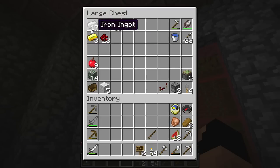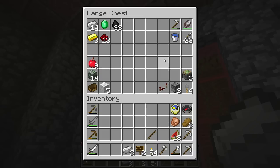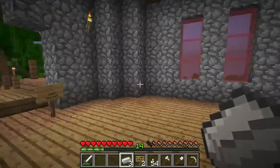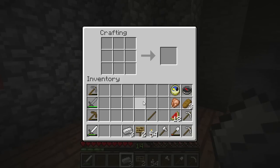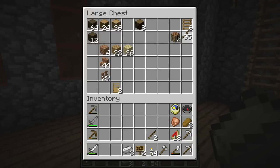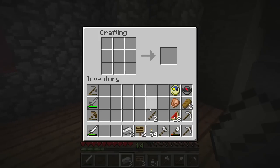We actually have quite a bit of iron and things, but I would like to run into some diamond because if we have diamond then we can get obsidian, we can create another portal, we get the things we need in order to raid that ocean monument that we ran into last episode.